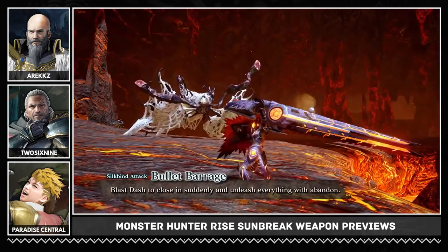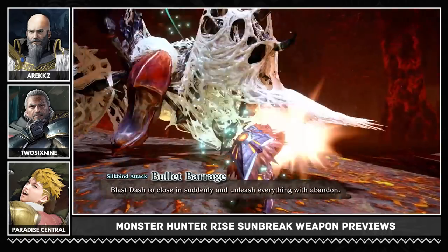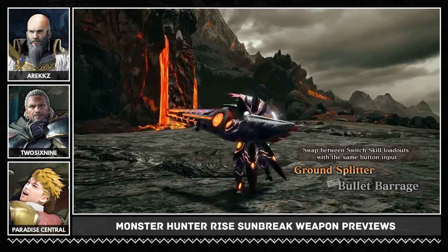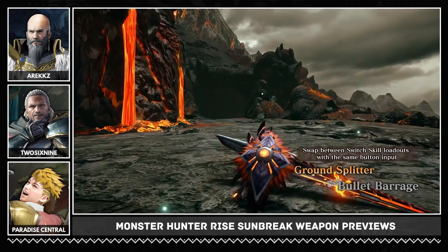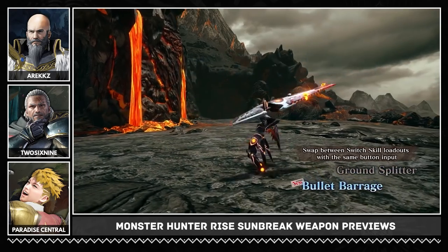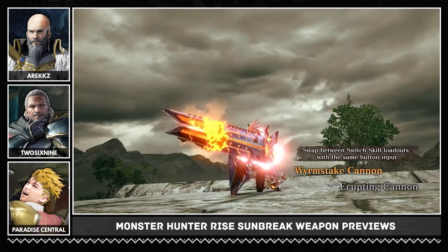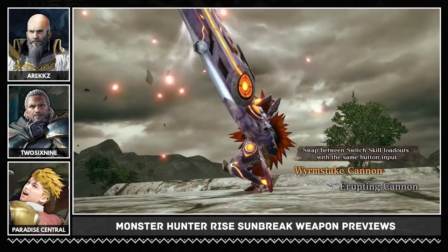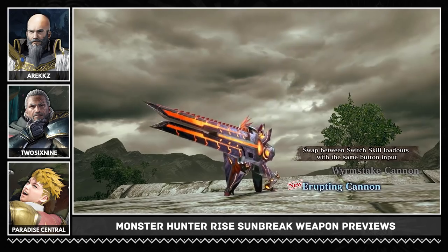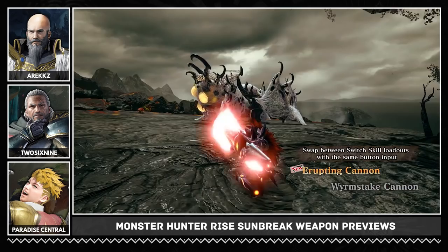That sounds awesome. It looks like if you already have everything reloaded, you just go straight into an immediate dash explosion, which is nice. So if you prep for it, you can very quickly capitalize on a window. Also, because it uses your silk bugs, I feel like it better refresh my Wyvern State Cannon and Wyvern Fire if I'm using a silk bug to do it twice in a row. If it uses two silk bugs, obviously you're not gonna be able to use it twice in a row.